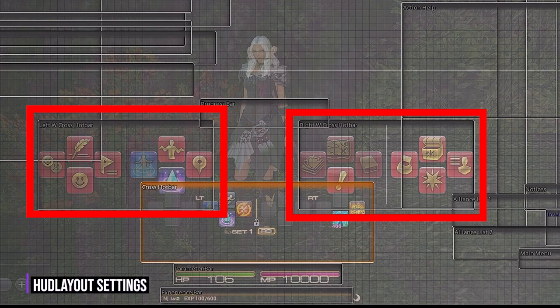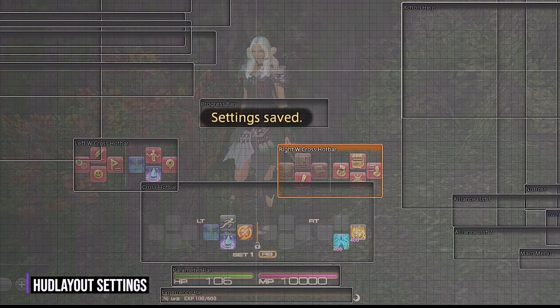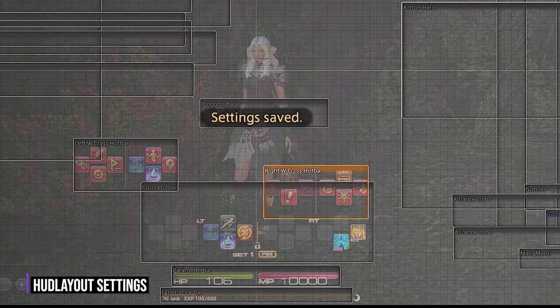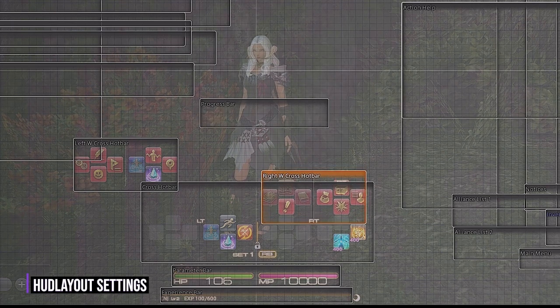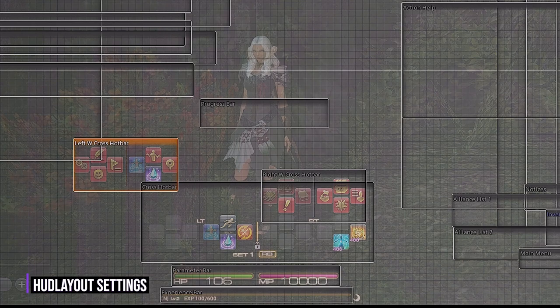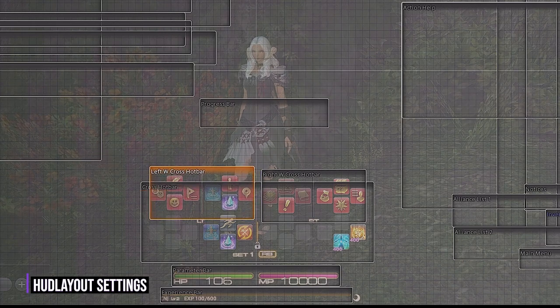These will only show up if you adjust the settings that we did earlier in the cross hotbar section. If you don't see these, then double back and watch that again so you can make sure these show up and you can adjust what you need. I like to keep these directly stacked on the cross hotbar as they correlate button-wise, making it easier for future rotations when you get more skills. All of that's covered in my controller guide.